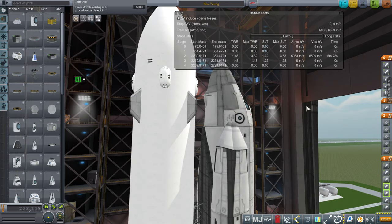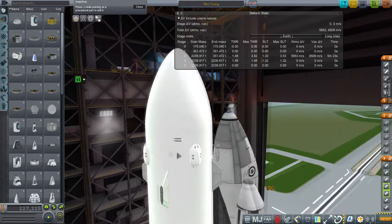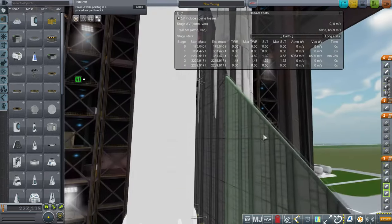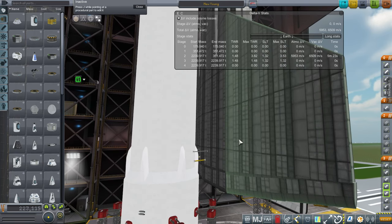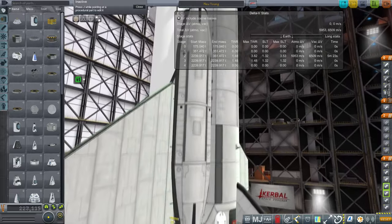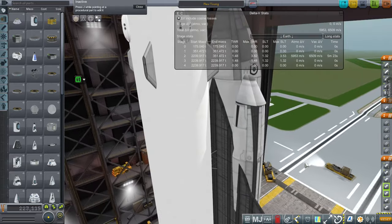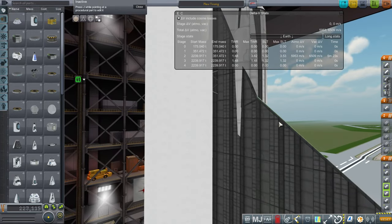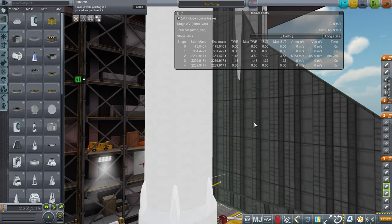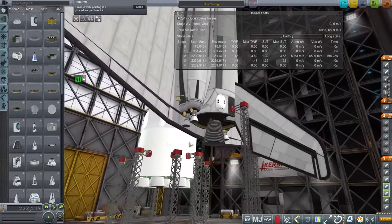I've also added RCS thrusters burning methane and oxygen in order to potentially do a landing, but not in this episode. Another thing I haven't successfully tried is bringing this back down through the atmosphere — it's had thermal issues, so we'll have to work on that. I have no idea whether the SpaceX PICA-X they use on heat shields for the Dragon spacecraft could be used on the bottom of a shuttle. It's a good question, and there are developments that need to be handled.